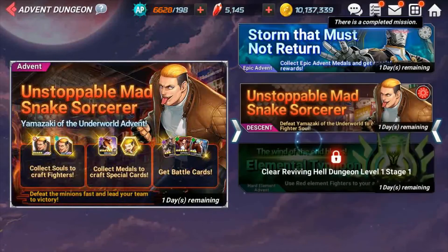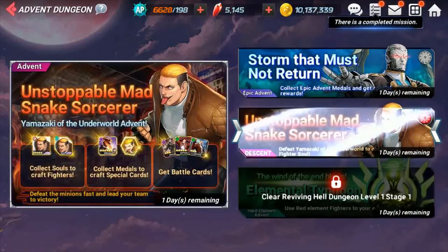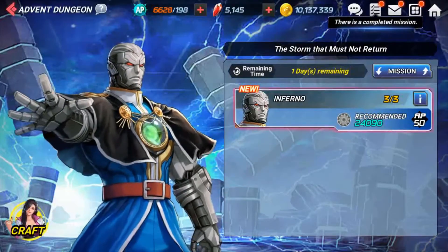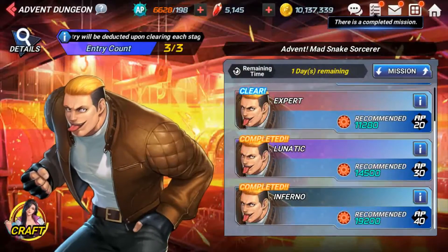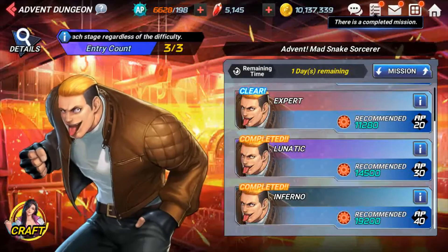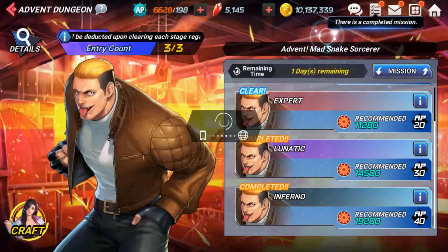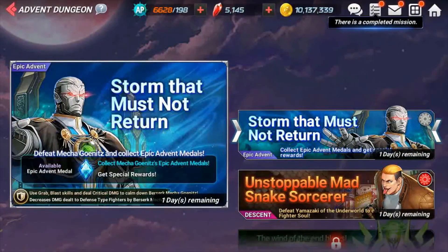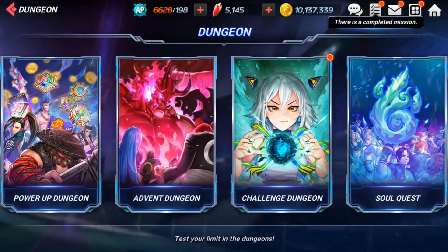Advent Dungeon — as a new account you won't have this unlocked until you start ascending other characters, so don't worry about that. The main point for new players is to complete the base content here. You can get like 30 to 45 gems, so the more the merrier. Your main source of gems is still going to be story mode.